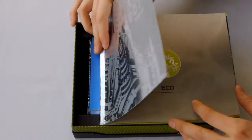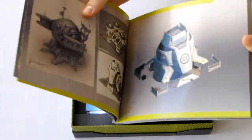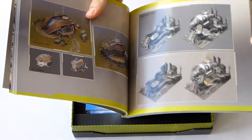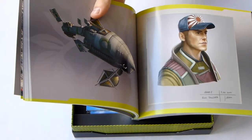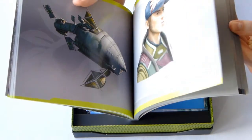Yeah, it says 'Echo' here. You have some concept art of their buildings, of the Ark, living quarters, power plants, ships, and the Echo Builder concept art.